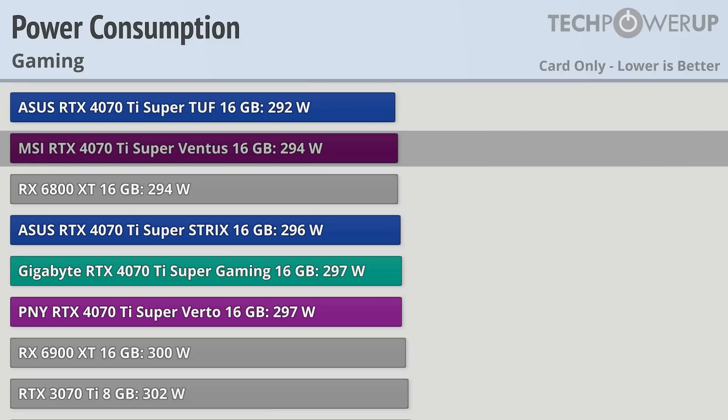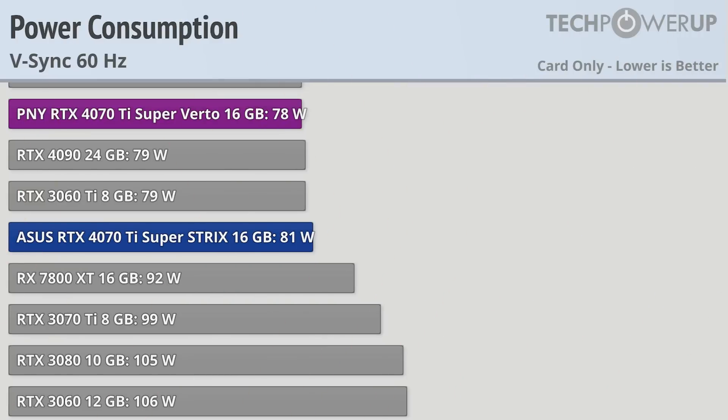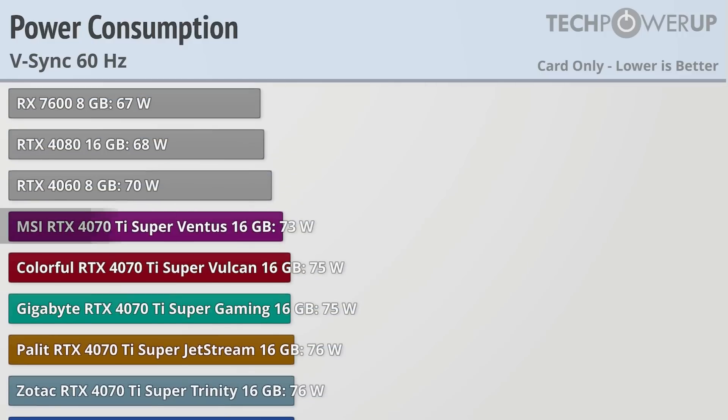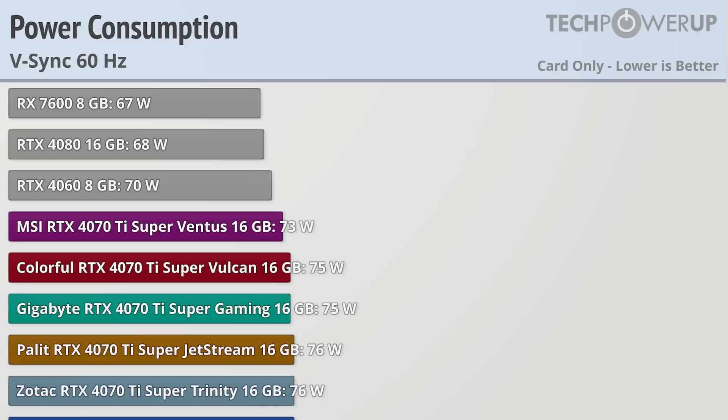Also of note is the MSI Super Ventus, which is using 294W despite being the slowest card at stock. Enabling VSync at 60Hz does right the ship for the most part, with the ASUS RTX 4070Ti Super Strix now using 81W — the most of any of the cards tested. That is less power than the RX 7800XT at 92W, but more than the RTX 4090 at 79W, but overall not too bad. The MSI RTX 4070Ti Super Ventus does redeem itself though and is now the most efficient at 60Hz using only 73W. It is worth noting that the RTX 4080 only uses 68W, so this faster card does use less energy than all of these, but only by 5-10W.